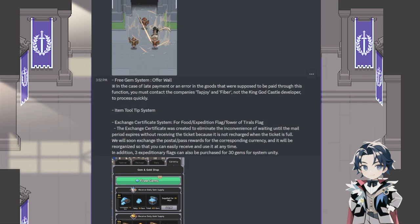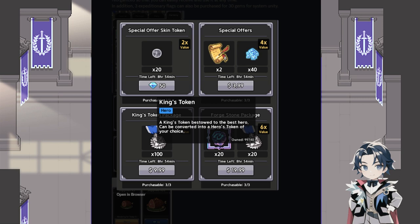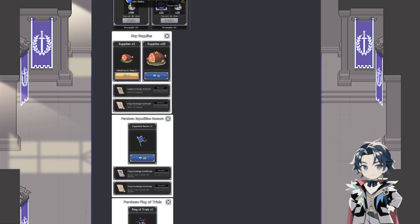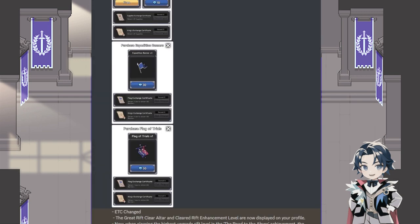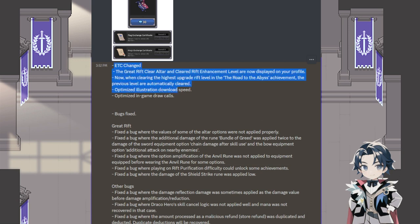New free gem system and a new item system — it actually tells you what things do now. For example, King's Tokens: it shows you a description of what it does. Some new tooltip UI added. Also a certification system — now you're able to store a certification that does not expire and you can claim it. So instead of going into your mailbox where items disappear after a limited duration if you don't accept them, the cert system bypasses that for things like food flags, banners for expedition, and Great Rift.